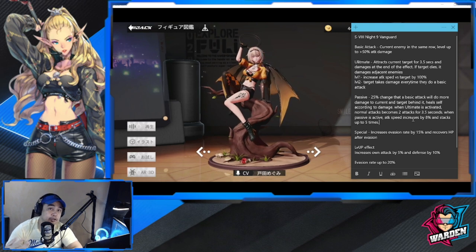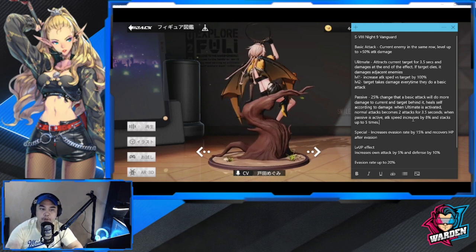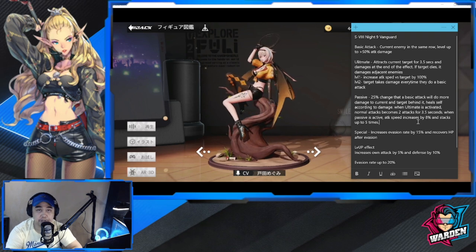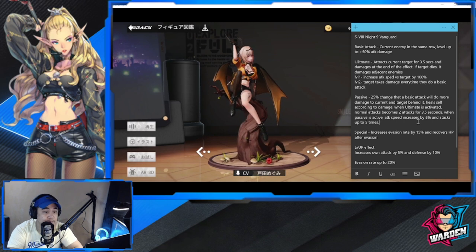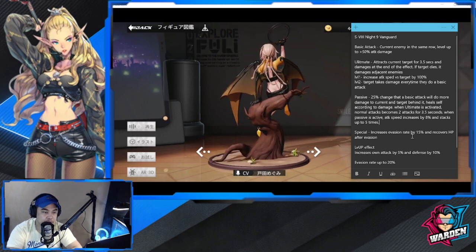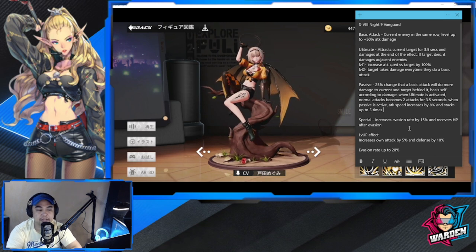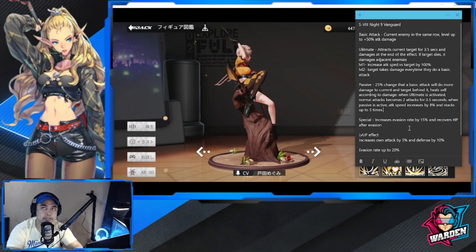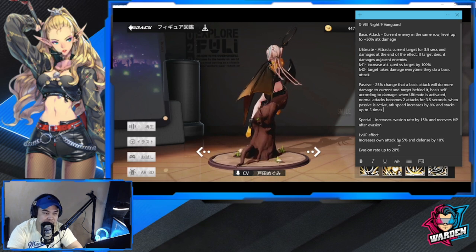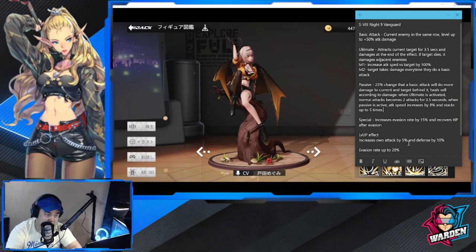Her kit is really bringing in a lot of attacks, as quick and as many as possible. When the passive is activated, attack speed increases by 8% and stacks up to five times — that's roughly 40% maximum attack speed. For her special, it increases evasion rate by 15% and recovers HP after the evasion. Level-up effects for her special increase attack by 5%, defense by 10%, and evasion rate by 20%.